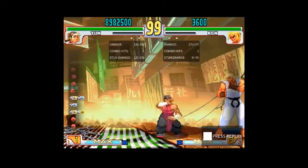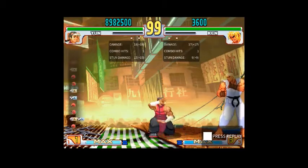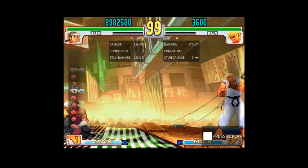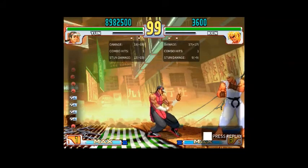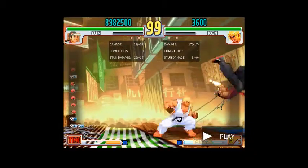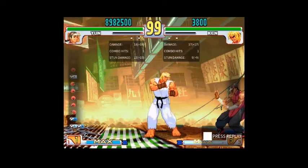The concept is simple: you guard, you back throw, you block. It's done at the same timing as guard jump, because you're still using the plus moves against Yun. So if you go for normal pressure and then walk forward for the Zenpo, you get your ass thrown.